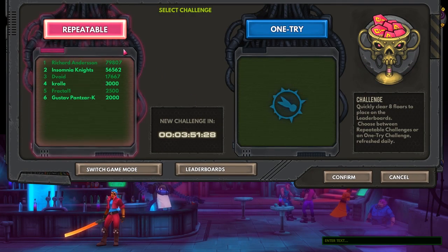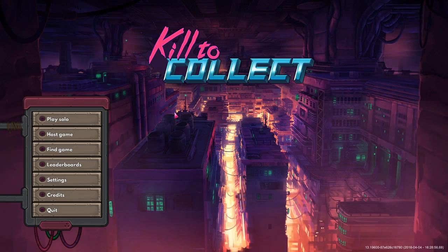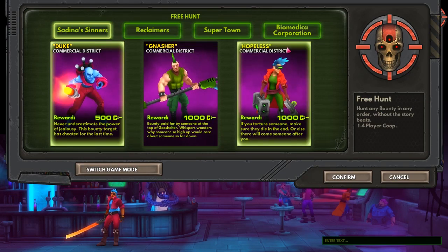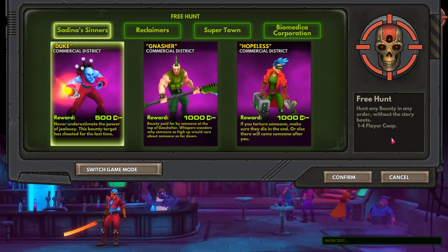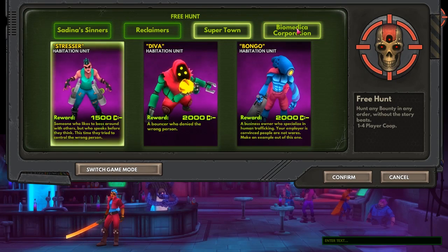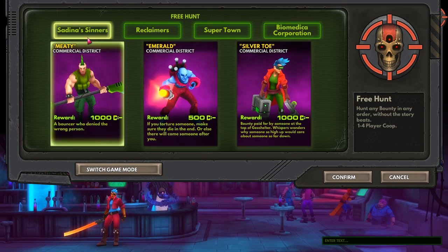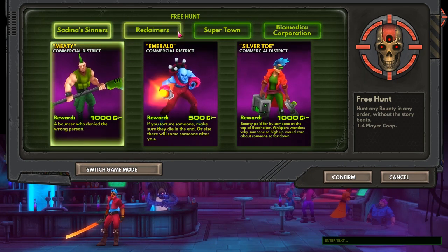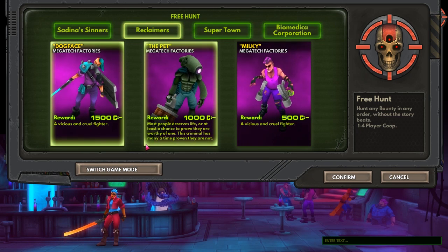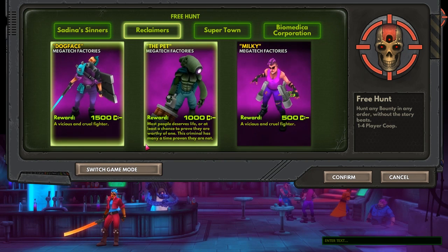Let's switch game modes. We've got the daily stuff, the one-try stuff, and there's also the free bounty mode — free hunt — which just lets you hunt any bounty in any order without the story beats. What I would want is the ability to load up a lobby for this and fight level after level after level, collecting power-ups, having it stack, and just keep going. A go-as-far-as-you-can mode, not a beat-the-boss-you're-done-wipe-everything-and-try-again mode. I think it would be much more interesting that way.